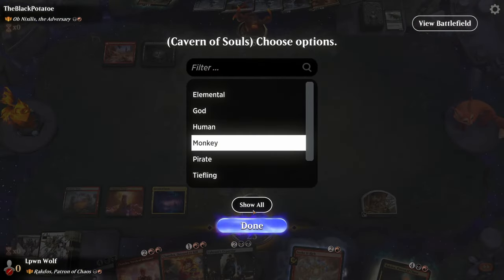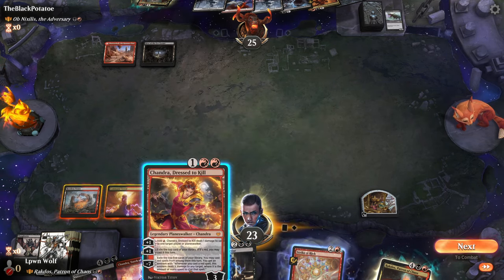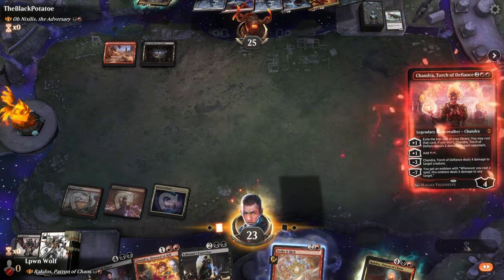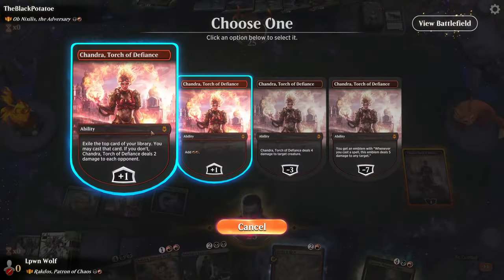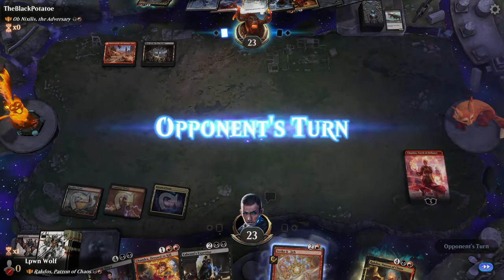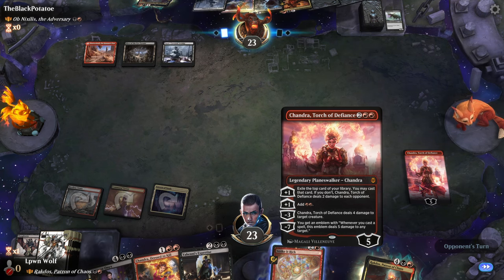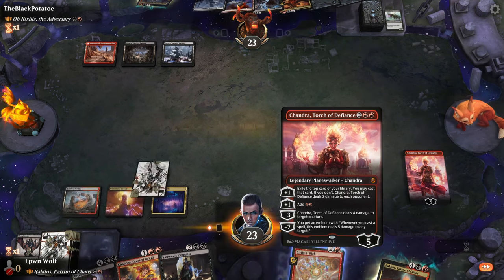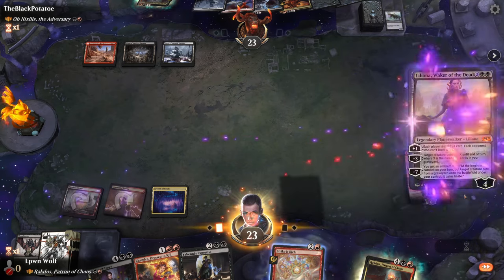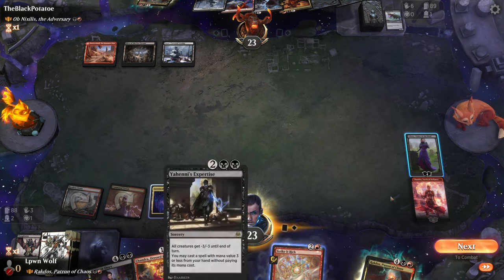This doesn't really matter because they don't have blue, what we set the Cavern to. They have an exile effect. Let's go for this Chandra here. And then if we topdeck a land next turn, we can go for Professor Onyx. So we are really hoping we get a land. Chandra can't actually reveal lands with her ability and play them because you have to be able to cast the card. I guess we'll just have the red, then go for this Liliana here. That's got 3 toughness, so maybe keeping the Yohannes Expertise will be good.